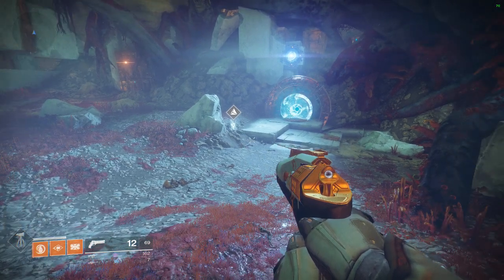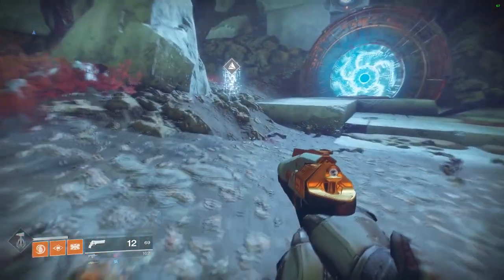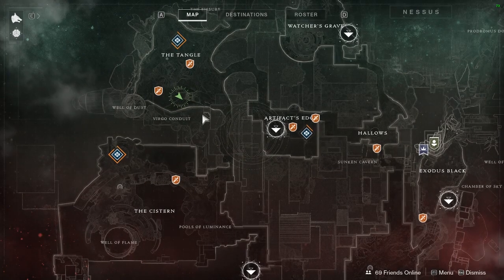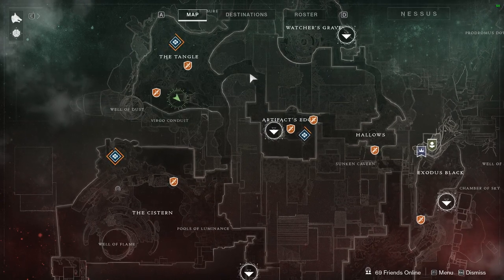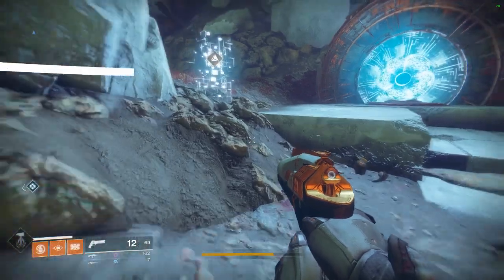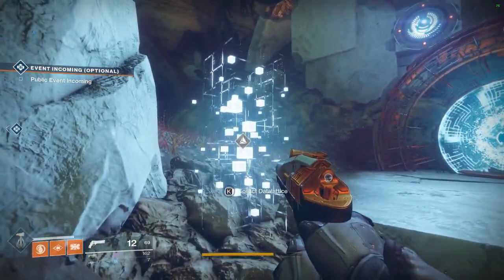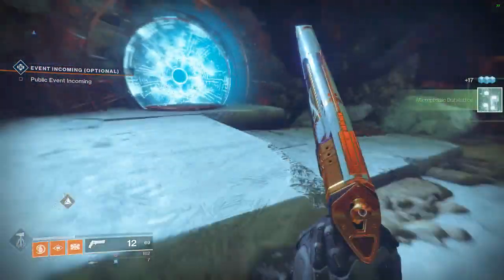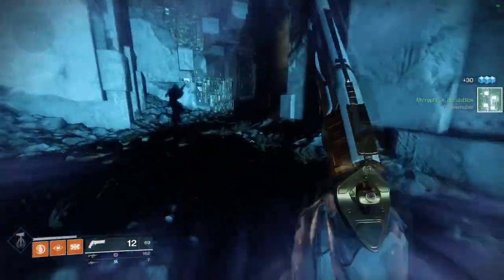What's up fellas, it's Sweat. Today I'm going to be showing you guys an easy Data Lattuce farm on Nessus. All you guys are really going to need to do is go to the spot I'm at on the map here. I'm in the Tangle — I like to spawn into Artifacts Edge and make my way down here. You want to make your way to this little platform area right here where I'm at. If you're in the right spot you'll see this teleporter right here. Sometimes there'll be a Data Lattuce outside. All you're going to really need to do is go inside this teleporter and head down the main corridor.